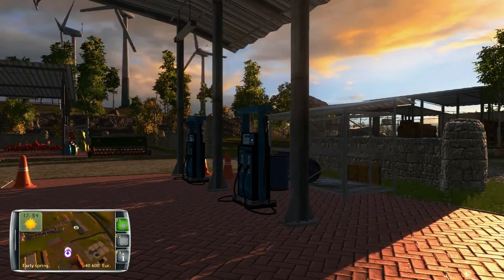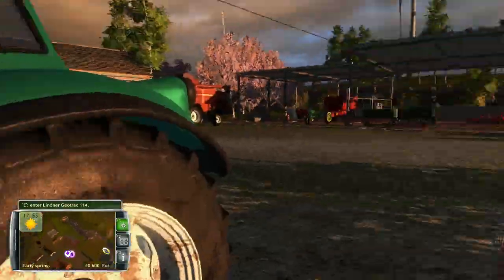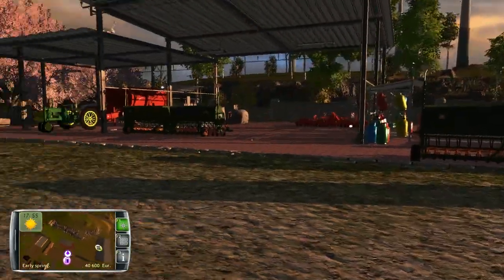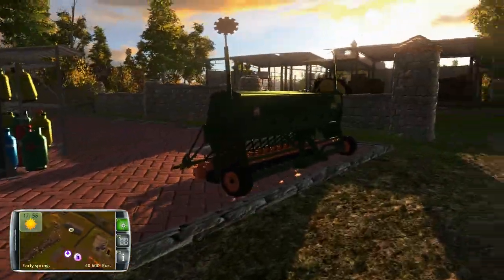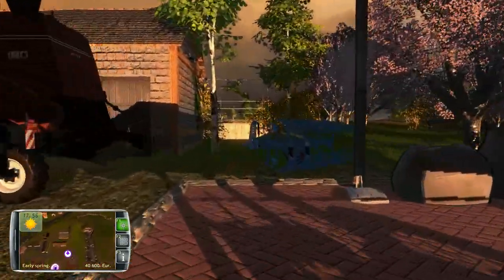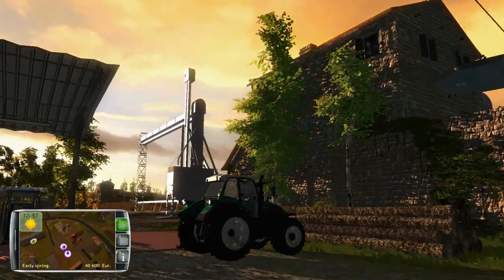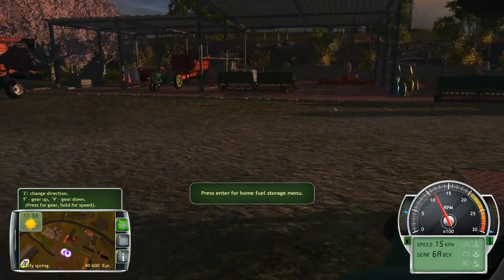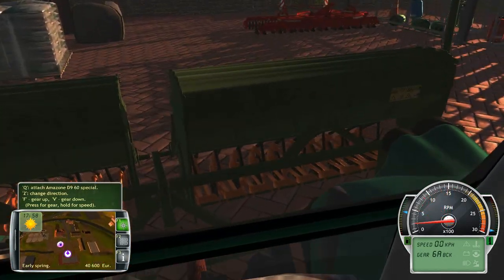Hello everyone, this is Randy here again, another episode of Professional Farmer 2014. From last episode we did some cultivating, bought some equipment, and this episode hopefully we'll plant some fields. We've got a cultivator and a planter — need to sell some things yet — but we'll hop in our tractor and start planting. Should be able to plant pretty quick with this nice big planter here.